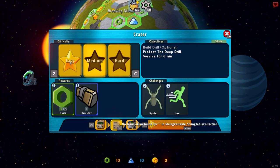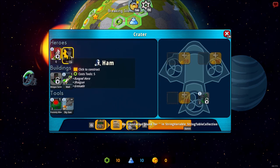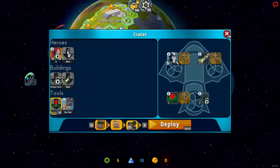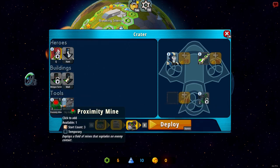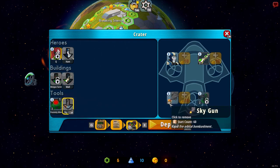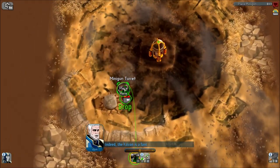Mission objectives: last time I only got easy, but I want to get medium or hard difficulty — survive for six minutes. There's a 'translation not found' text bug, but ignore that, it's very early access. I'm picking my loadout: I can take my hero, walls, proximity mines. I'm going to take the minigun — we have 60 shots so I'll try not to use it unless needed, but let's bring it just in case.